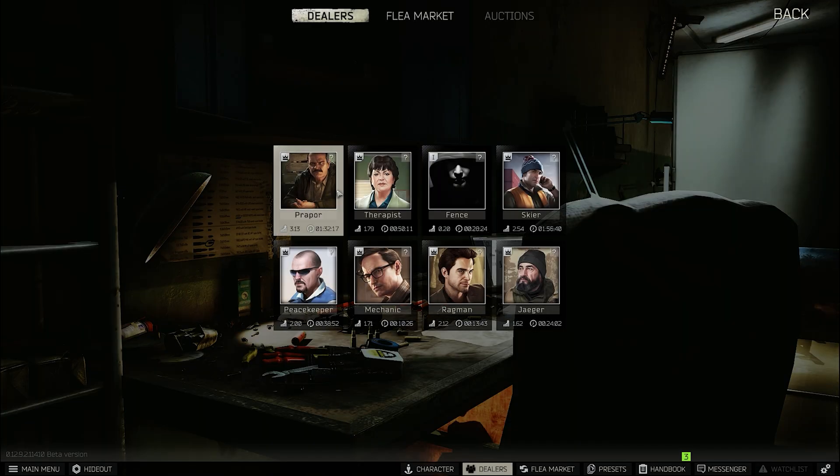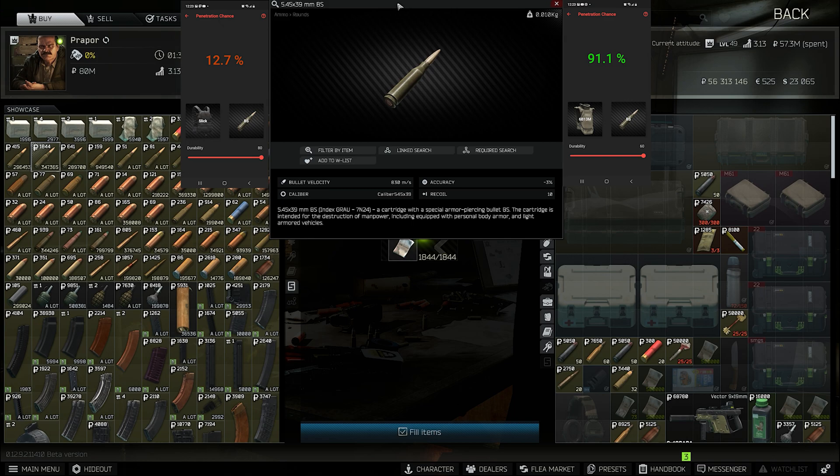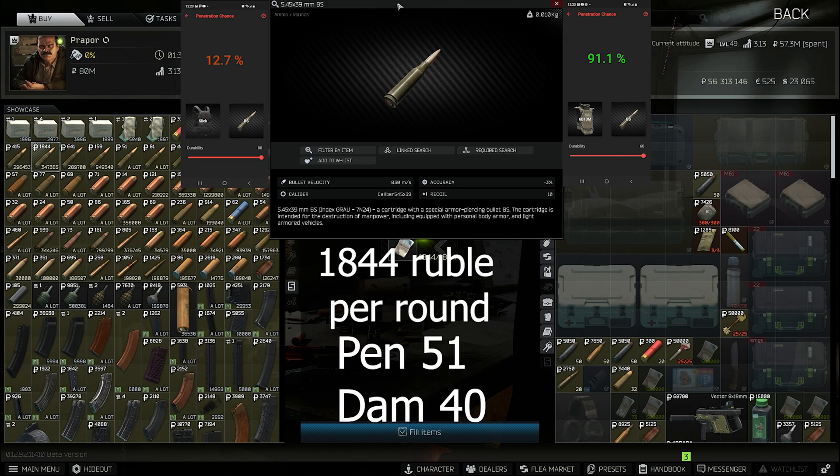Now this one round — BS — and I know this whole video is about removing ammo from traders that are too OP, but 5.45 is rarely used just because the guns are a letdown compared to other platforms. It's the rate of fire. If they added the AEK-971 — a 5.45 caliber rifle with 900 rounds per minute — I would say remove BS from traders. But for now, I would almost argue keeping it and nerfing the round a little bit instead.